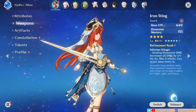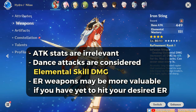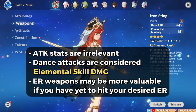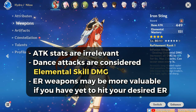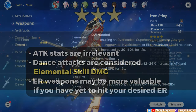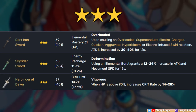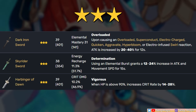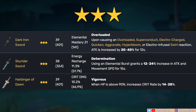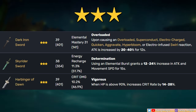When it comes to weapon options, Nilou's HP-scaling damage makes attack an irrelevant stat. Her sword dance attacks are also considered elemental skill damage, so effects that buff normal attacks have no use on her. Weapons with ER can also be more valuable if you're building her to burst every rotation and are still lacking ER from your artifacts. There are three possible 3-star options: first is the Dark Iron Sword, mainly for the EM stat on bloom teams; second is the Skyrider Sword, which gives a high ER stat with a movement speed bonus; and third is the Harbinger of Dawn for the crit stats it offers, though it requires staying above 90% HP.